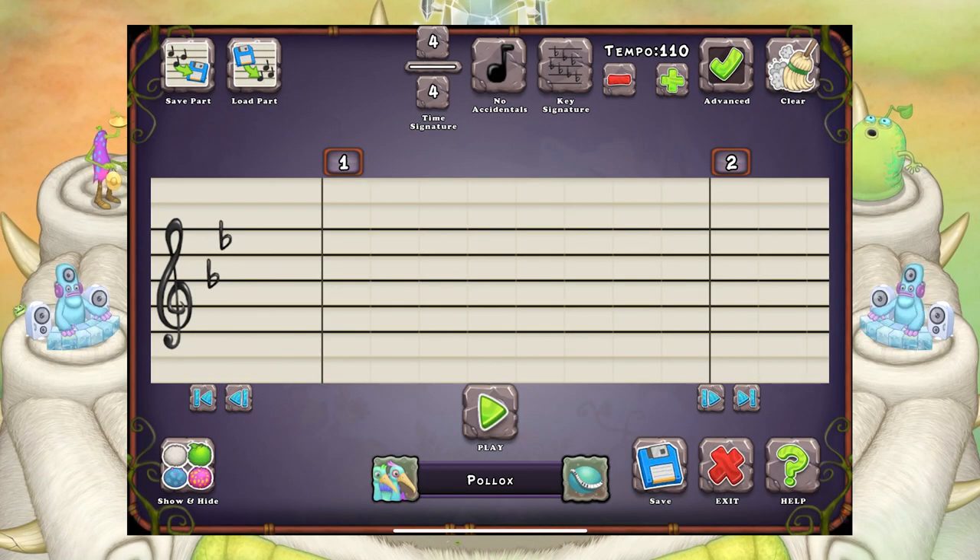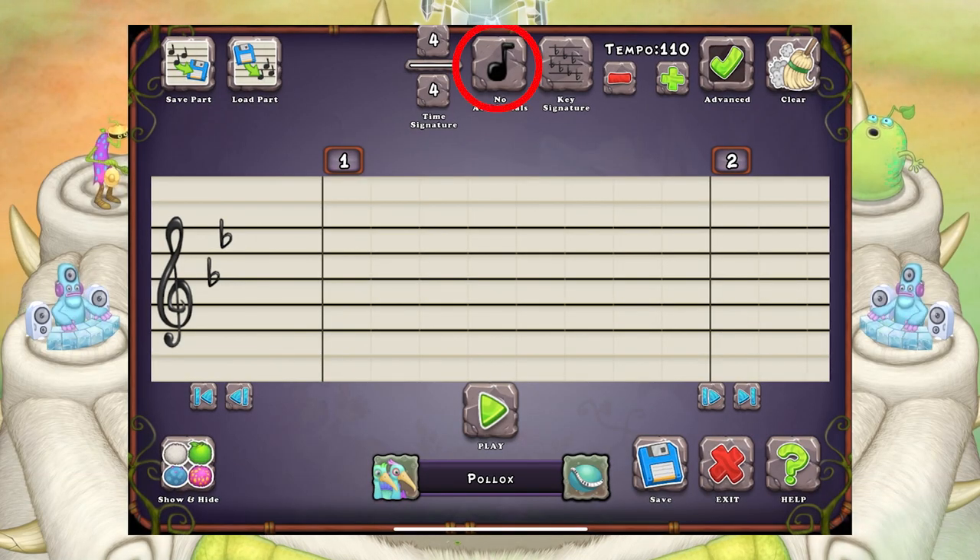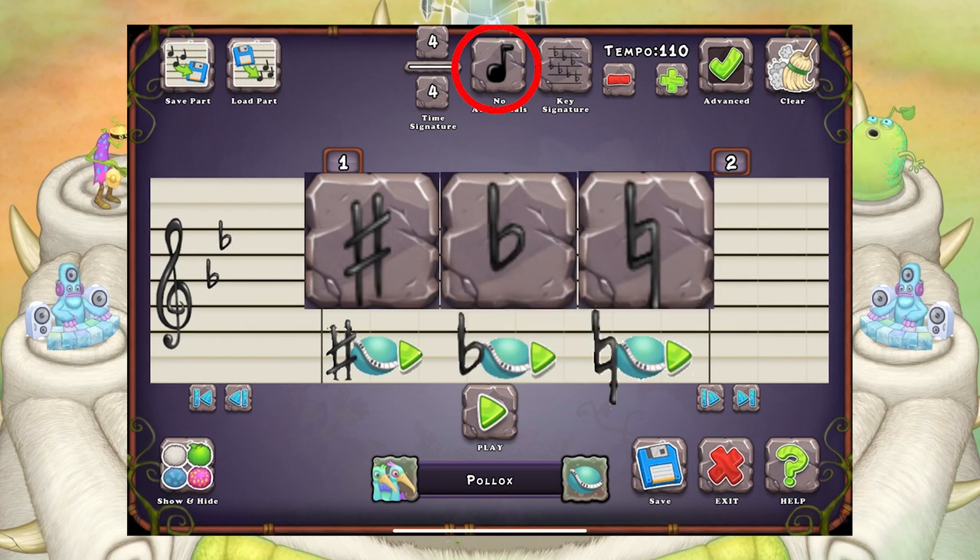Now let's go over the notes. Here are your accidentals — there are sharps, flats, and naturals. When copying from the sheet music, make sure to pay attention to these and use the right one.